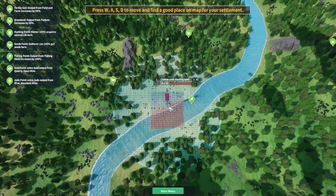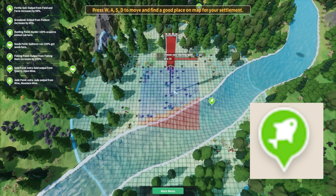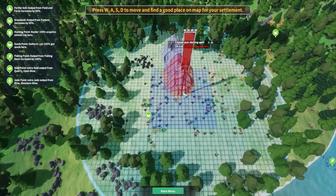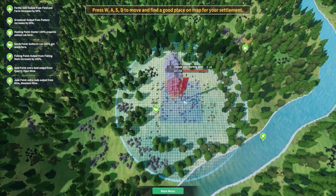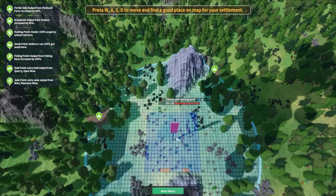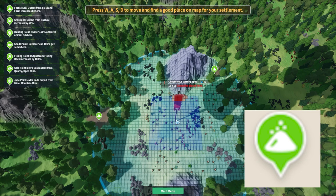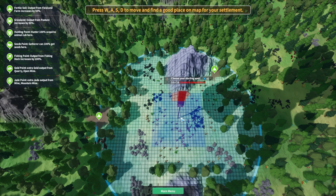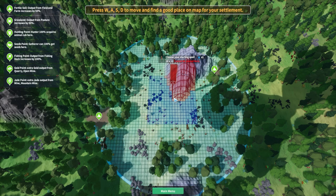The early game icons I like to look out for: the fish icon will double our fish output, which is really useful for food early game. I also like the seed icon because when our gatherers go there, they're guaranteed to get a seed that we can then farm, and farming is super important early on. The fertile soil icon is possibly the best one early game because it increases the output from fields by 50%, so early game farming is going to be hugely improved by using this.